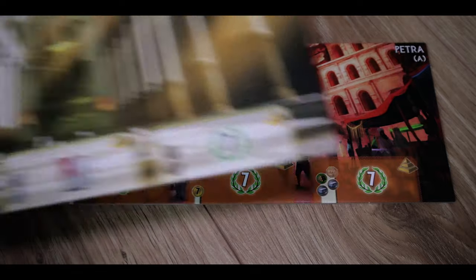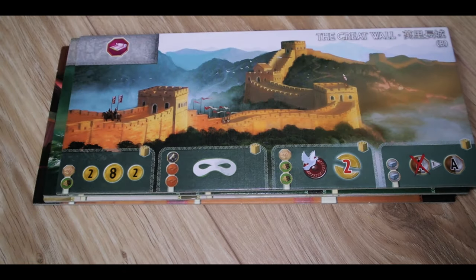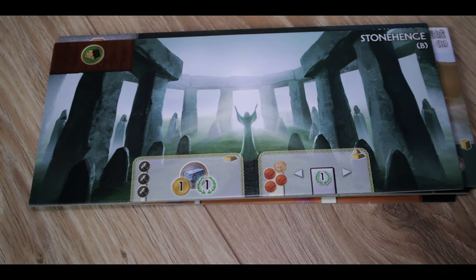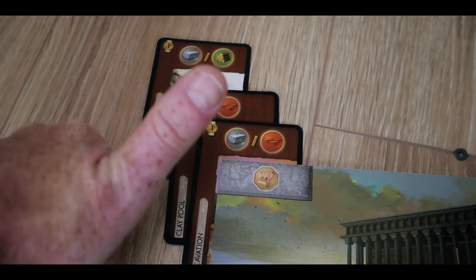Another thing we love is the asymmetrical wonder boards - they're all different, so what you're concentrating on is completely different from the other players. You might have to juggle your science and your resources to fulfill your wonder's requirements. We also love that you retain all the resources you collect. Unlike a game like Settlers, you don't spend and lose resources - once you've got that wood in your civilization it keeps providing wood every turn. Resources are not finite, and that's fantastic.